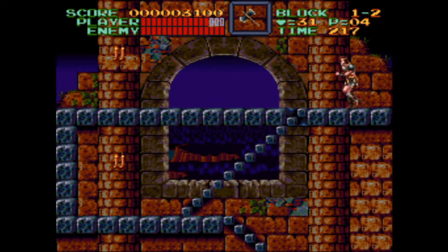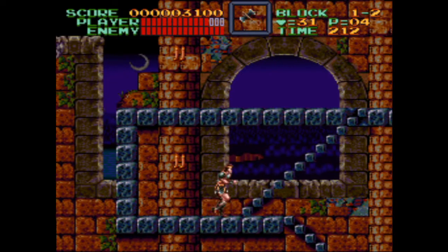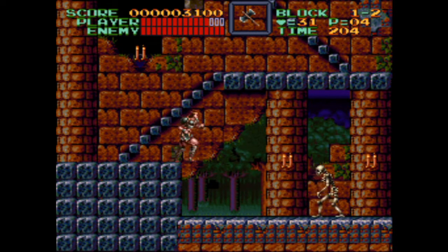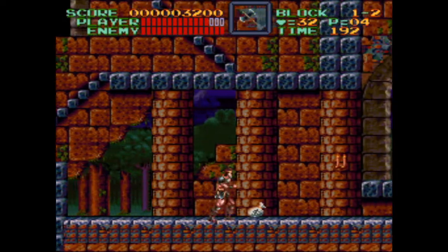Here's a good example of the stair mechanic we talked about earlier. You have to press down to descend these stairs because they appear in the middle of a platform, but stairs that attach to the end of the platform can be used just by walking straight at them. When you're comfortable with stairs, try these advanced tricks: hold down and press B to spontaneously drop off of them, or leap towards stairs while holding up to attach yourself to them. The true masters of Super Castlevania IV have spent many nights perfecting these maneuvers.